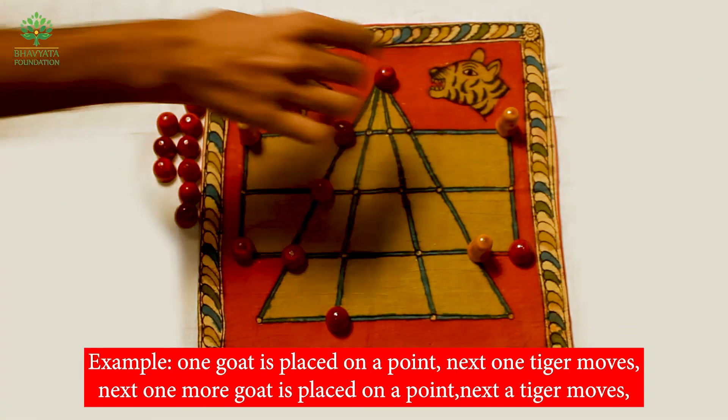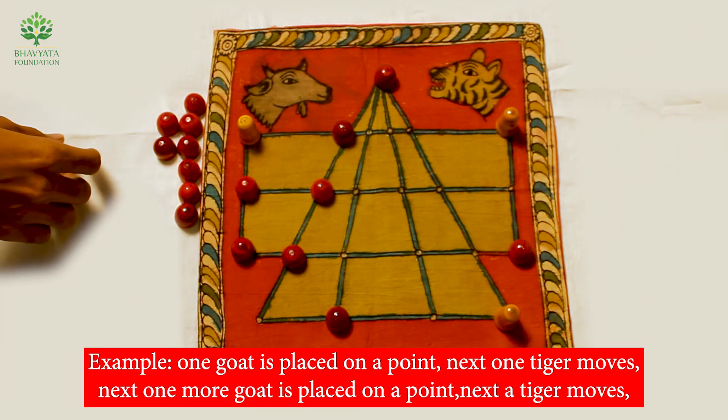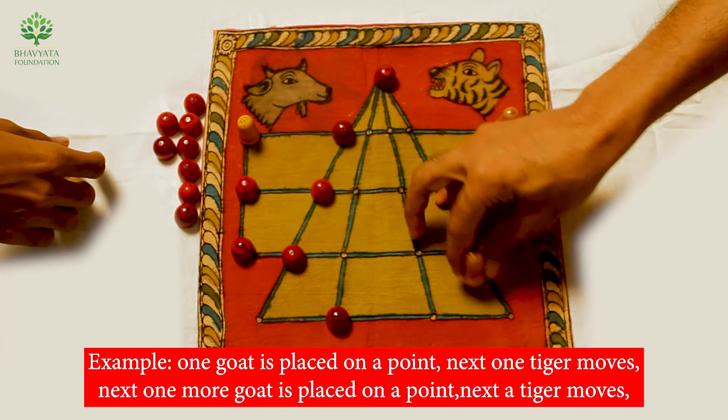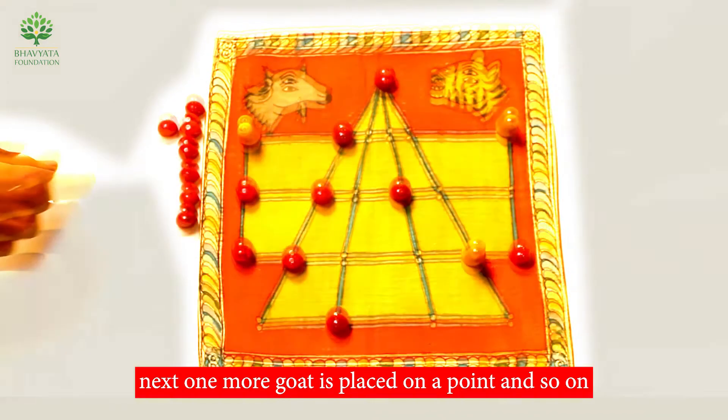For example: one goat is placed on a point, then one tiger moves; next, one more goat is placed on a point, then a tiger moves; then one more goat is placed on a point, and so on.